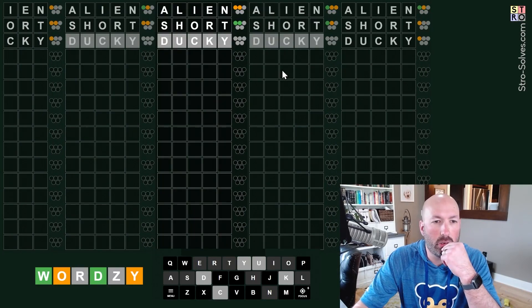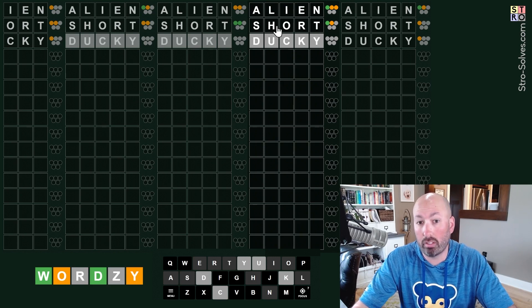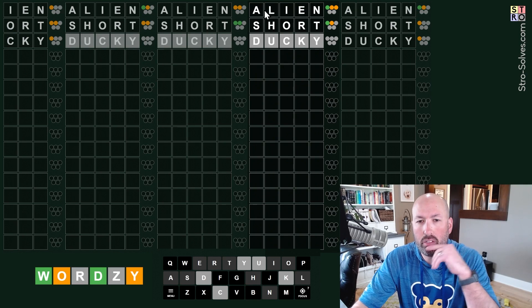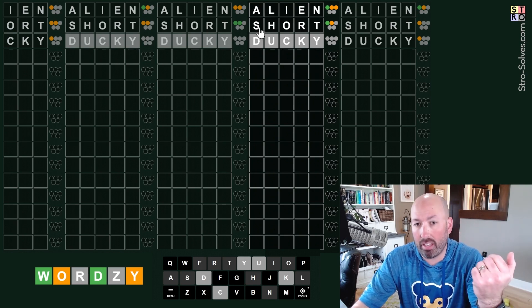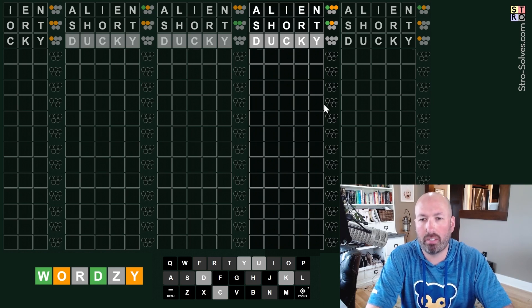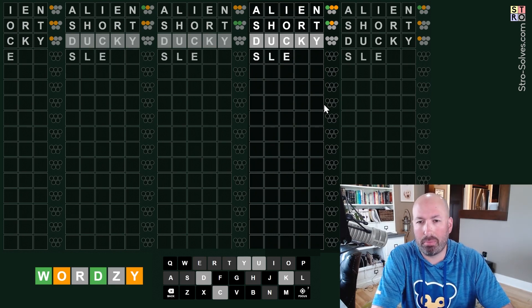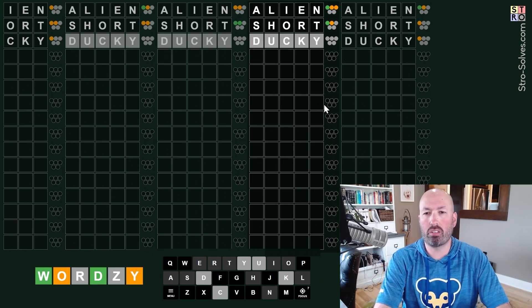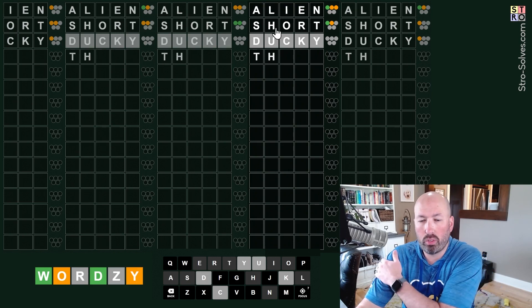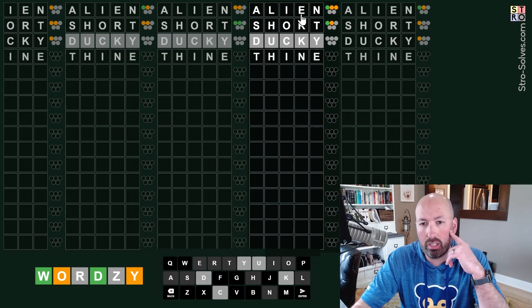That is helpful. This one here is interesting because we've got five colors, so we know it's five different letters - there's not going to be any repeats, and there's no letters that we haven't guessed yet in the word. So we know there's a green in each word, so it can't be the A and S, can't be the L and H. So let's see what we can come up with. If we use the yellow and the green from 'short', the others would have to be... it could be something like 'thine' - the I would be green, the E and the N would be yellow.